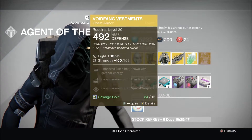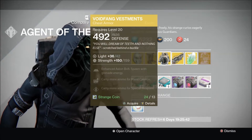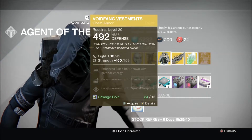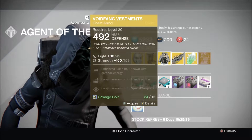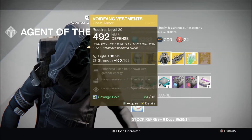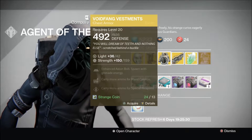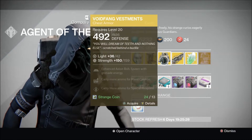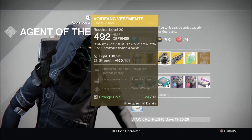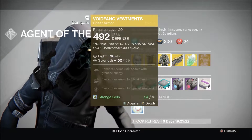Void Fang Vestments — we have Enhanced Axion Bolt, and you can spawn with Grenade Energy. This will work with Sunsingers as well, so you can spawn in the Crucible with Grenade Energy, which is really nice. For the Axion Bolt, I believe it just gives you one extra little bolt that will seek out targets. You can also carry more ammo for hand cannons and more ammo for special weapons. All in all, pretty damn good armor. I use it quite a lot when I'm running Voidwalker.